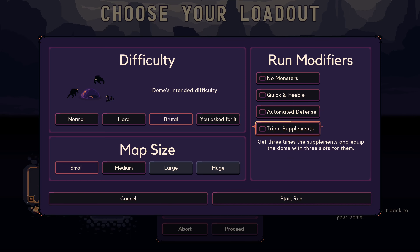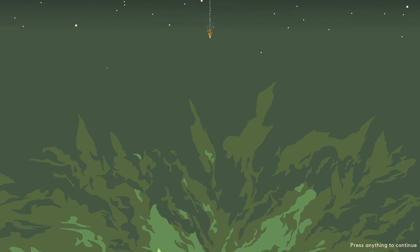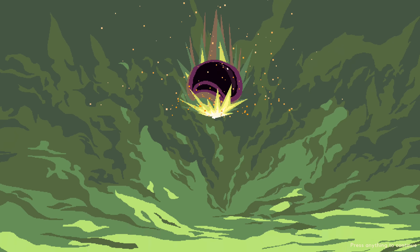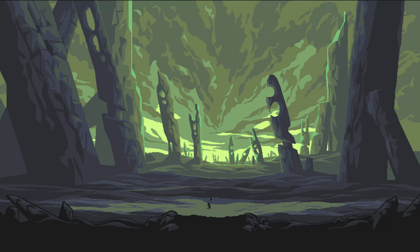We've also unlocked a new run modifier — get three times the supplements and equip the dome with three slots for them. Some interesting run modifiers, but for now we're playing without any of those. We're going to try out a medium map size. We're doing about thirty-five minutes give or take on the small, so I think we can afford to go up a size and see how that goes. Hopefully we'll still be successful and it'll be good to see how it compares. It should give us enough time to check out some of our new unlockables. So let's go ahead and squash those bugs.